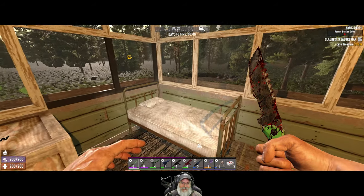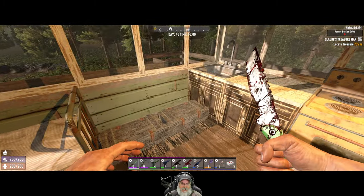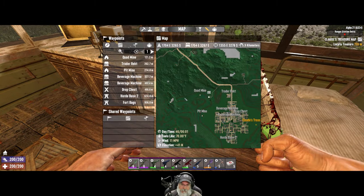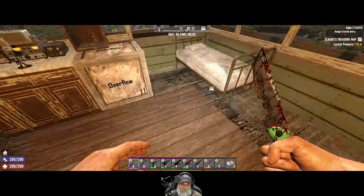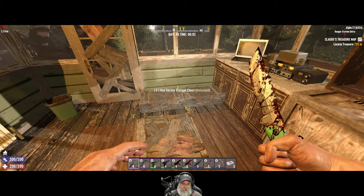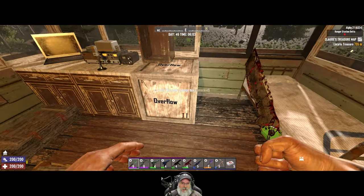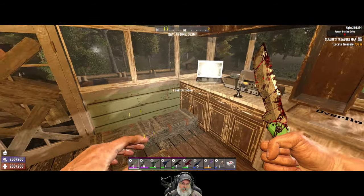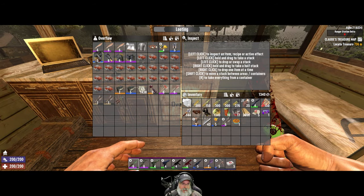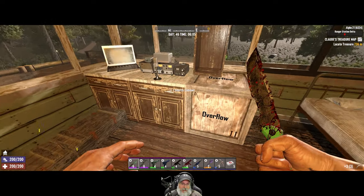It looks like it's right by the trader — yeah, by outside of town. I was gonna say Rekt but I think that's actually on the other end of town. Yeah, Rekt's up here. Perfect — that'll be real easy to get. Alright, I'm honestly not going to worry too much about trying to mod stuff because we just got so much stuff we need to sell.